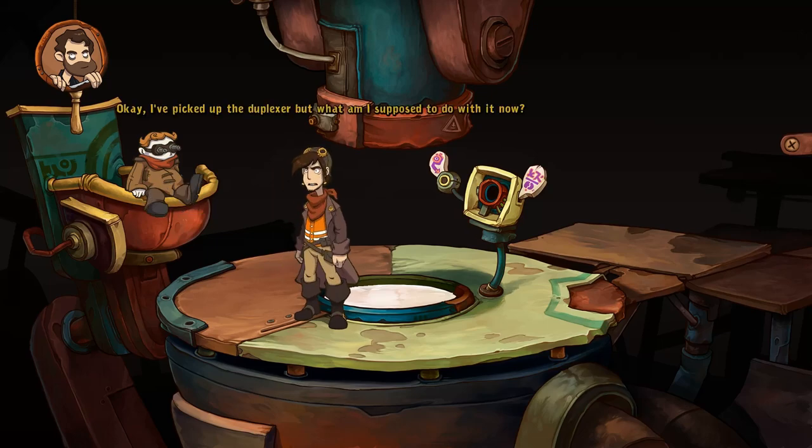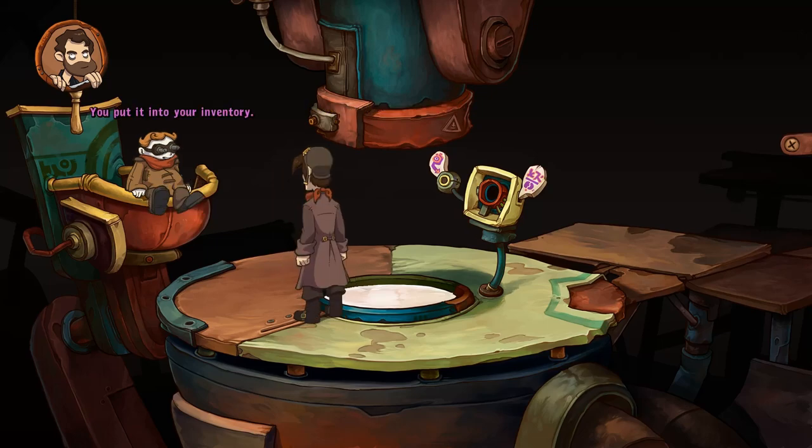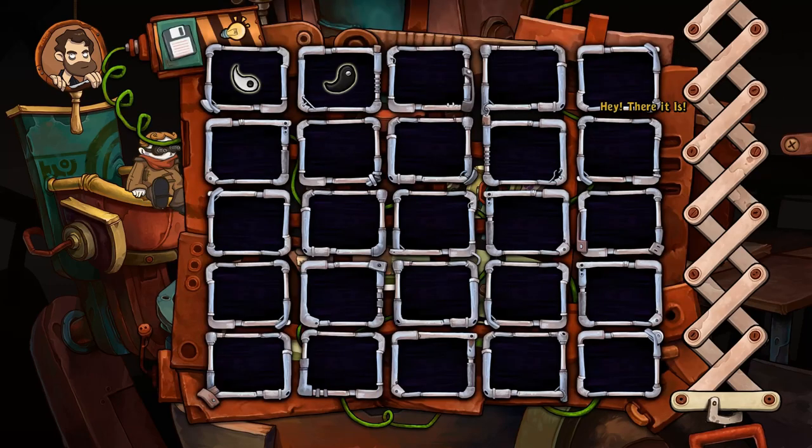I picked up the duplexer — but what am I supposed to do with it now? You put it into your inventory; that's where all the items go. You can open your inventory by using your mouse wheel. Hey, there it is! This is your inventory — it's where you can see what you're carrying around.